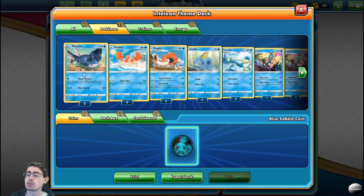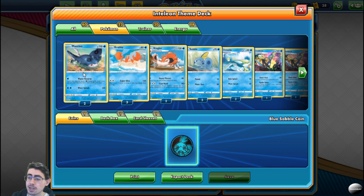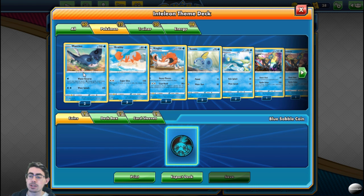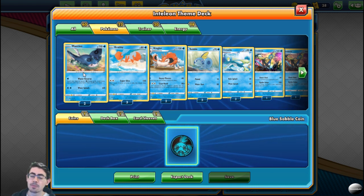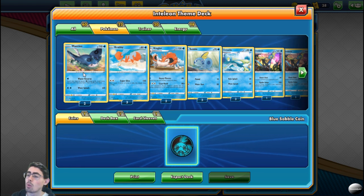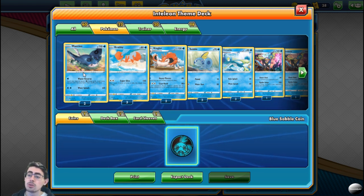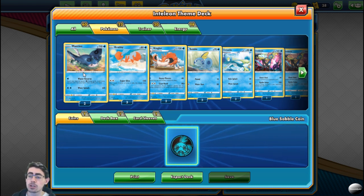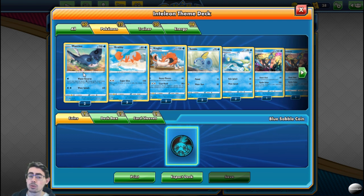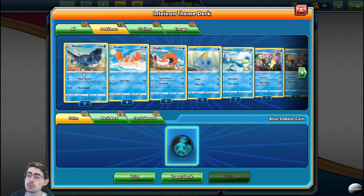Mantine's Water Reserve is great. Mantine as your first Pokémon is fantastic whether you're going first or second. If you're going first, you can charge up Wavesplash to deal 60 damage. But it's fantastic going second for Water Reserve — one energy gets three energies from your deck into your hand. So use Mantine as your battery. You've got two of them, put them to good use. Thin your deck of energy so you're not getting bad or awkward draws, and fill up that hand.